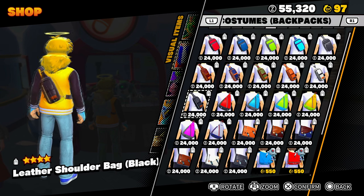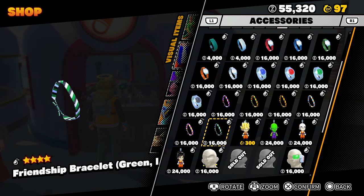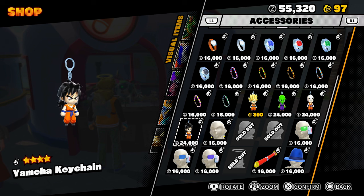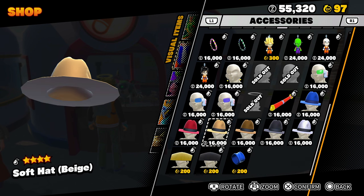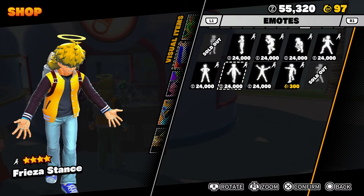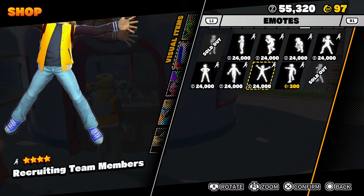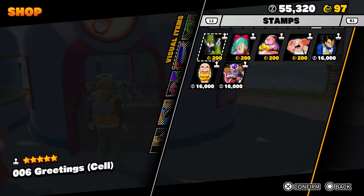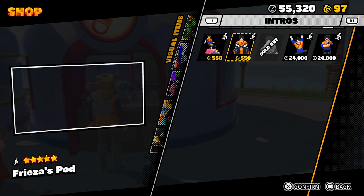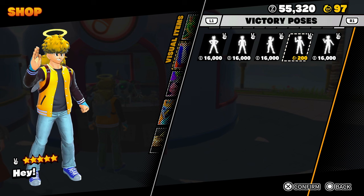They got new backpacks and accessories — I think they already had Yamcha but they got different color scouters and Krillin's hat from the old Dragon Ball. New badges, new poses like the Frieza one — my favorite is the one where he's recruiting team members, hopping around. New stamps, new intros, and victory poses — all costing TP medals.